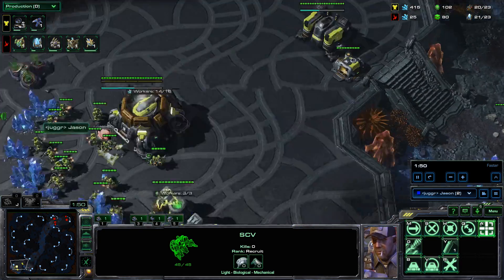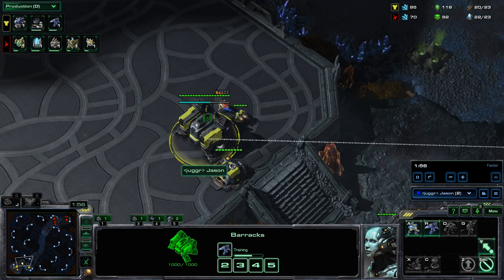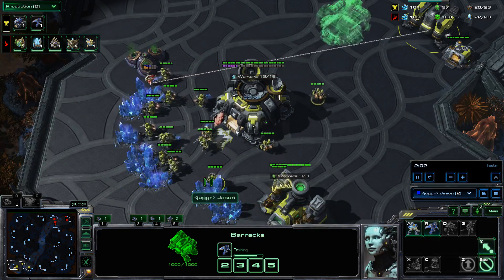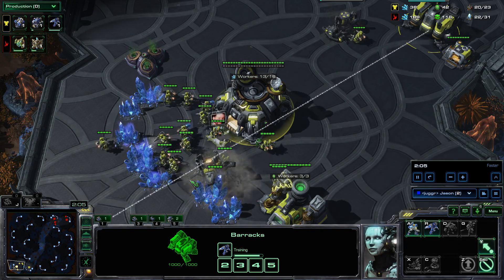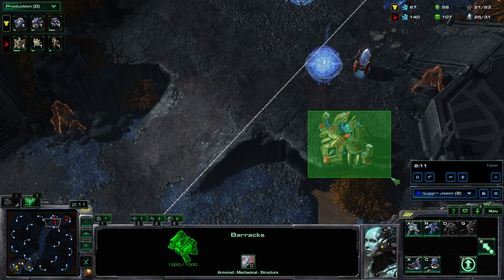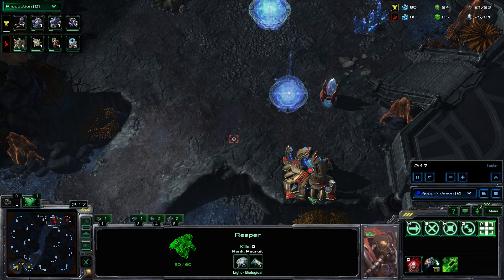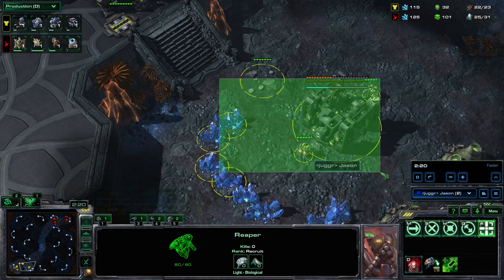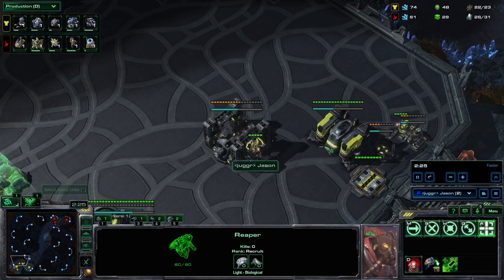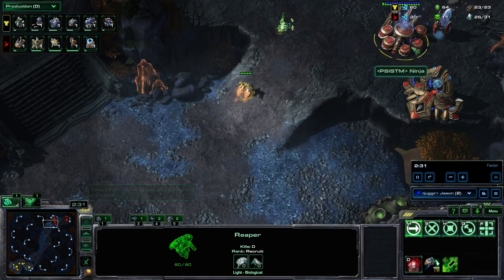I'm going to throw down my own command center after the barracks — pretty standard opener. Then immediately we throw down the factory as soon as we have 100 gas. Whether or not you want to actually move out with the reaper is up to you. Some people like to just scout for proxies with the reaper if they don't SCV scout, but since I did SCV scout, I know he has the nexus and is going either adept or stalker. I choose to send the reaper out to keep whatever he makes at home — if he sends his adept to my natural, my reaper just kills free probes.